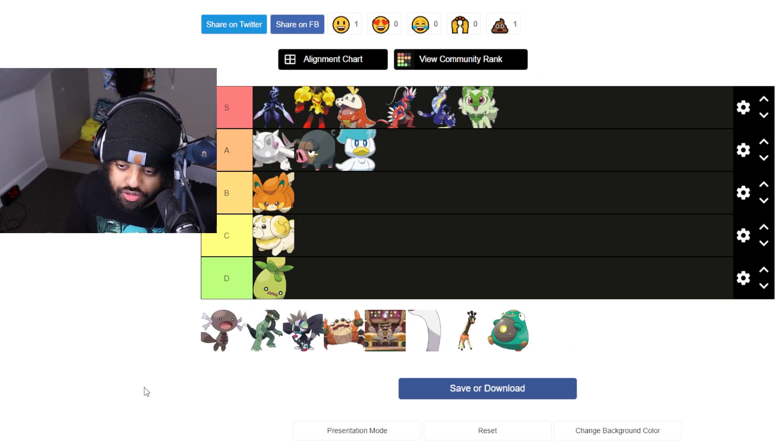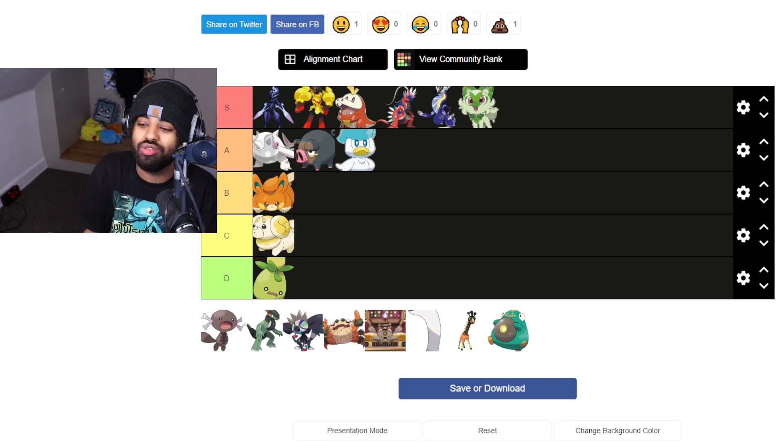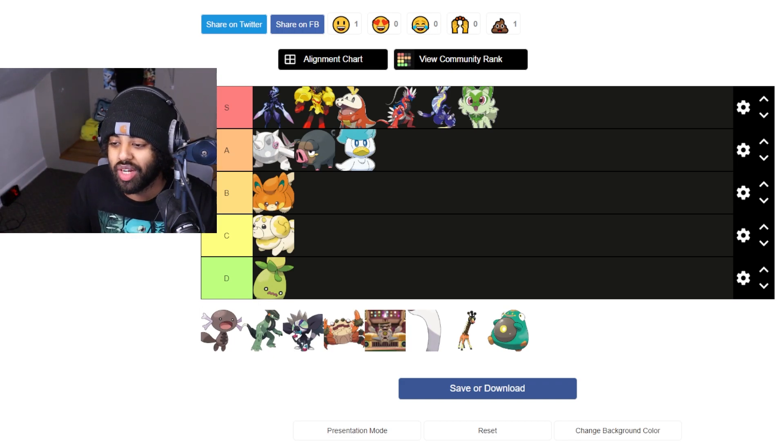Sprigatito is my baby. This is my little daughter — I love Sprigatito. I love cats to death, and they gave me another cat. The first time I ever chose a fire starter Pokemon was Litten, because it was an edgy cat. Now they gave me a cute cat. I always choose grass starters — I have to. Sprigatito is amazing.